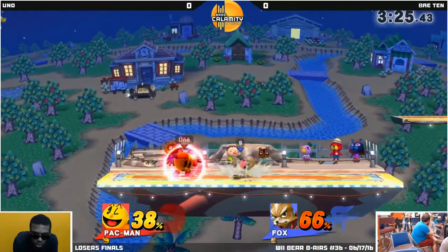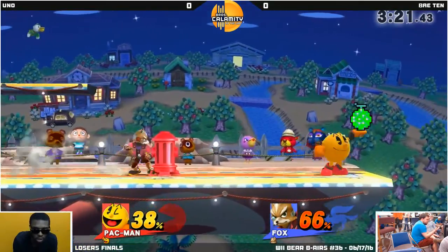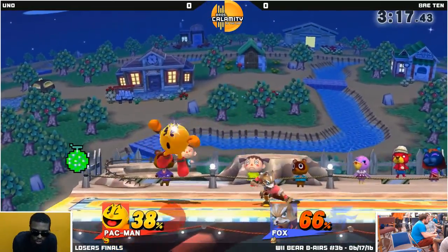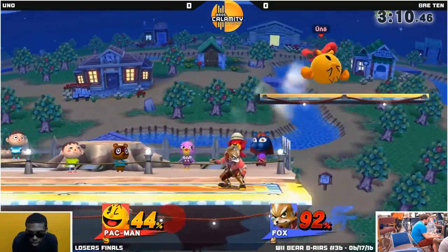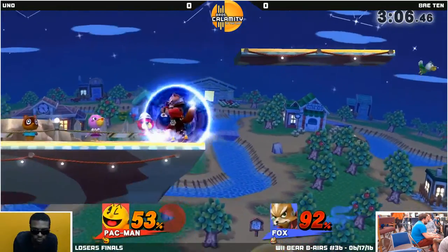Pac-Man is trying to get strings in. Pac-Man comes in with neutral attack. Z-drop. Throw. Fire Hydrant collides where Pac-Man would have been. Wow! That was a good option because the Fire Hydrant pushed Fox just a tiny bit - he was safe until the Fire Hydrant pushed him and he got caught in that forward smash.